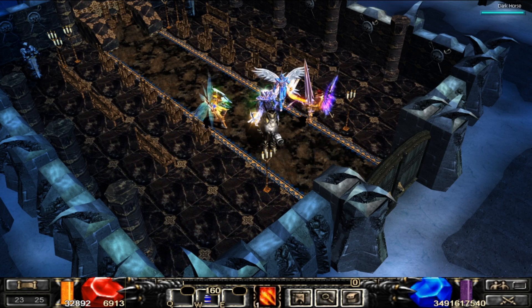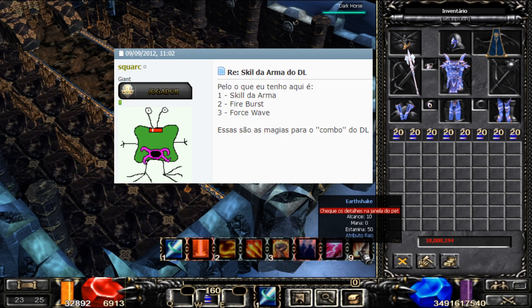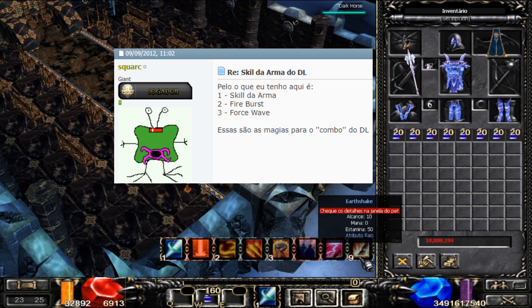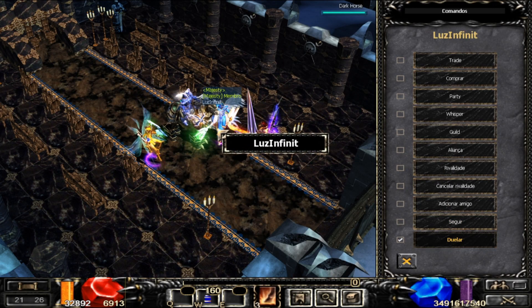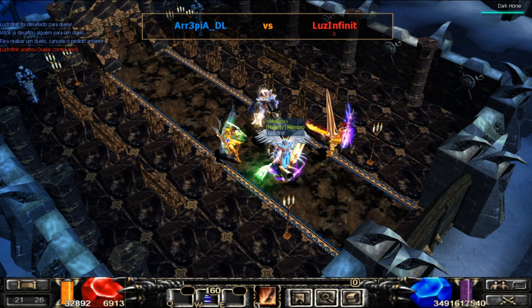Então essa skill da arma do DL que o jogador passou, vou deixar na tela de novo. Eu vou estar colocando aqui a patada do cavalo do DL, porque pelo que o jogador colocou no fórum há uma certa confusão — ele citou a skill da arma do DL e também a Fire Boost. Então vou ativar como terceira parte do combo a patada do cavalo e testar aqui no meu SM. Vou pedir duelo aqui no meu SM para não correr risco de ficar PK. Um, dois, três — bora ver se vai dar certo.